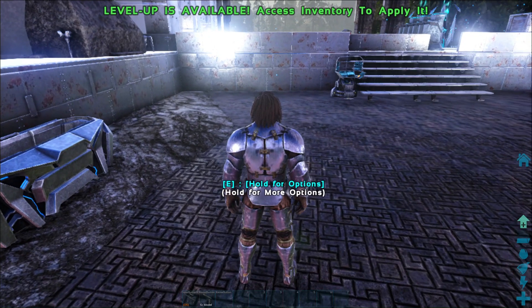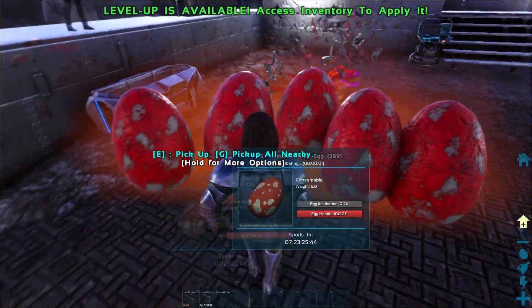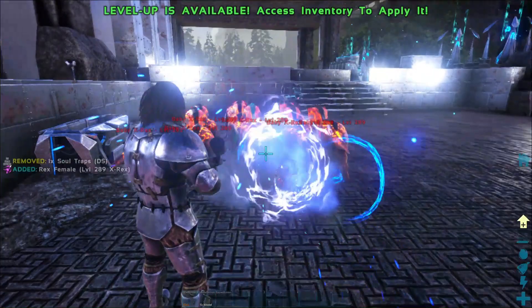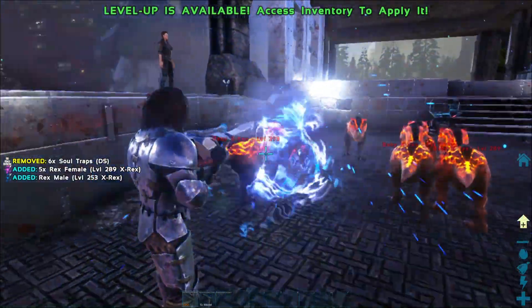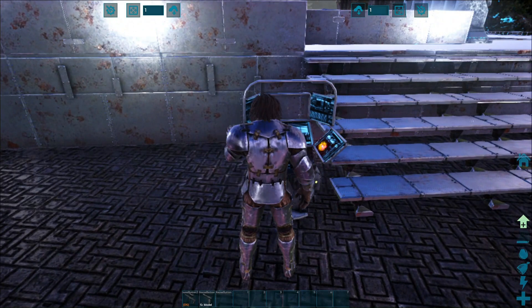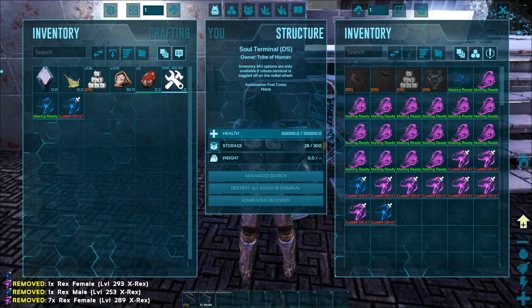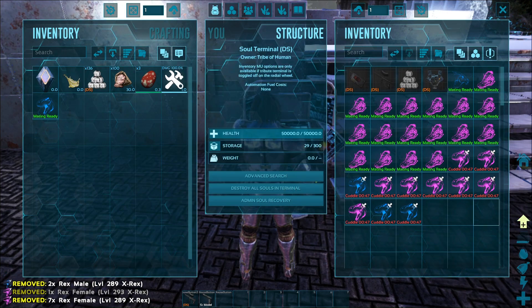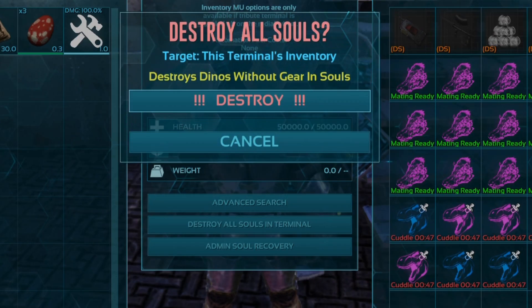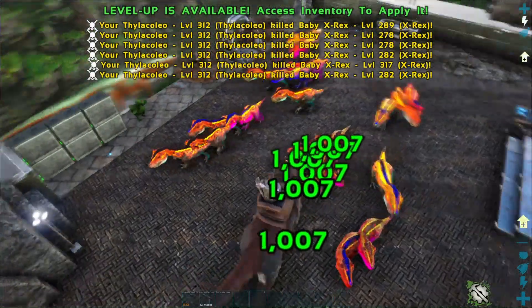To quickly get rid of the rest, I actually hatch all of the eggs I don't want, pick them up with the soul gun — from the Dino Storage V2 mod — then go over to the soul terminal and put all of the dino soul balls into the terminal. Just click 'clear soul balls.' This is a quick and efficient way to get rid of the mess without the baby hassle.